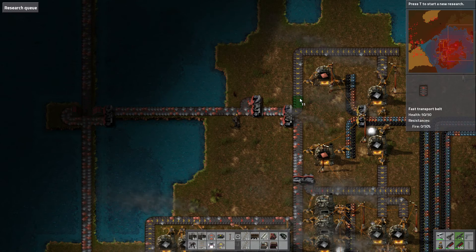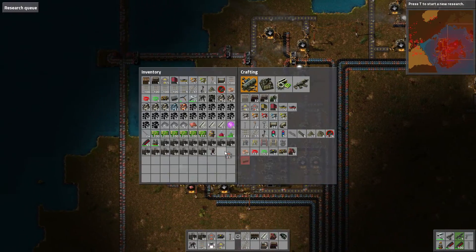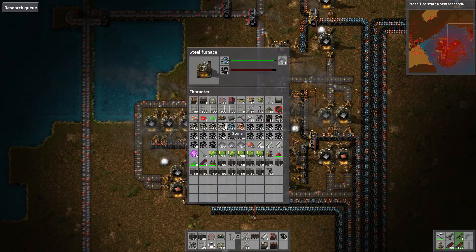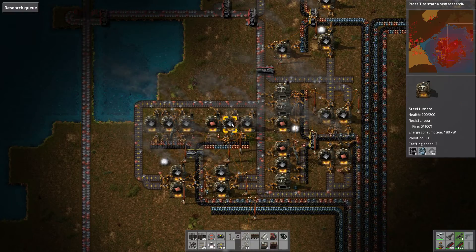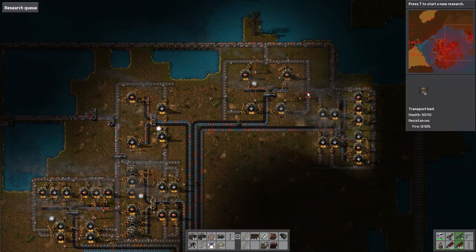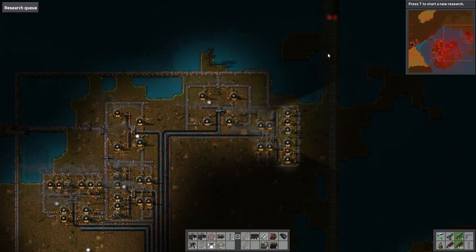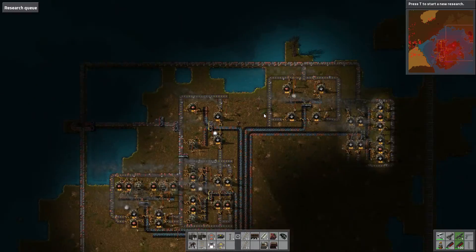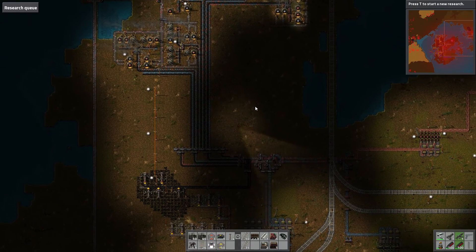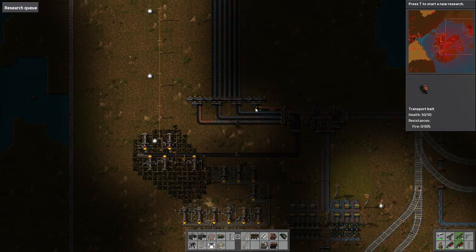There we go, that should allow a little bit more of a continual flow — fingers crossed anyway. Yeah, it looks like it's made a little bit of a difference. I hope that it has. Yeah, we can unload the iron — we can unload pretty much everything a little bit faster now, theoretically. All right, that's good, that should help out just a touch. Looks like everything is fine; iron is coming around, that's great!